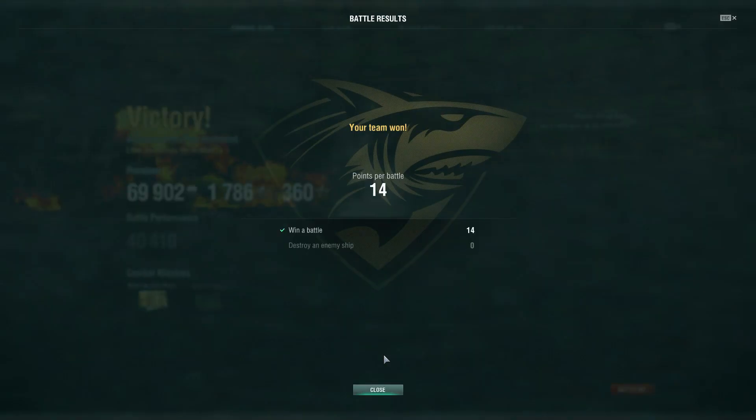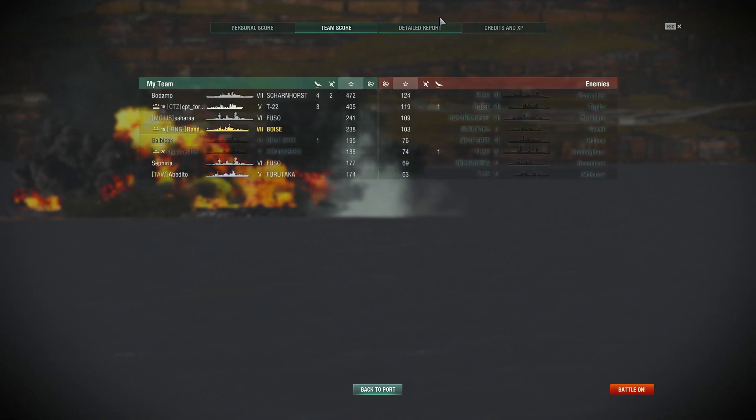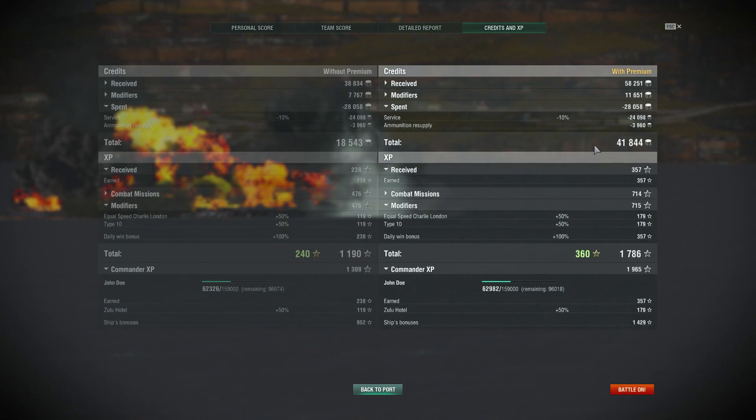There he goes. This isn't a bad little boat — it really isn't. Yeah, we won a battle there. Didn't sink any ships, but 40,000 damage, 110 shell hits, five fires, 69,902 credits, 1,786 XP. Middle of the pack — I've had games where I've been at the top, I've had games where I've been at the bottom. The consistent thing with this ship is the need to keep yourself behind an island — same with any of the American light cruisers, really. Take-home: 41,844 credits and 1,965 Commander XP.